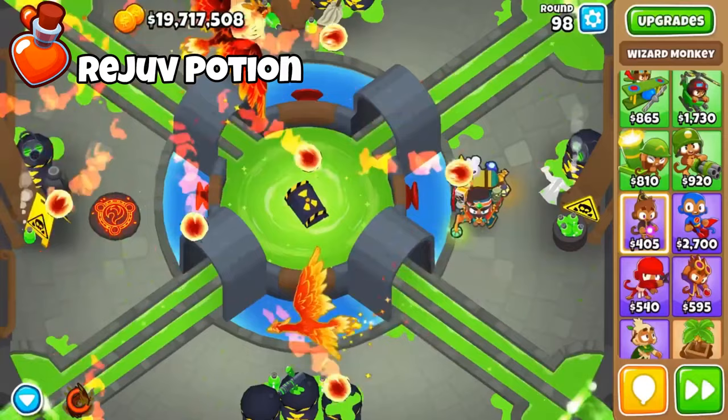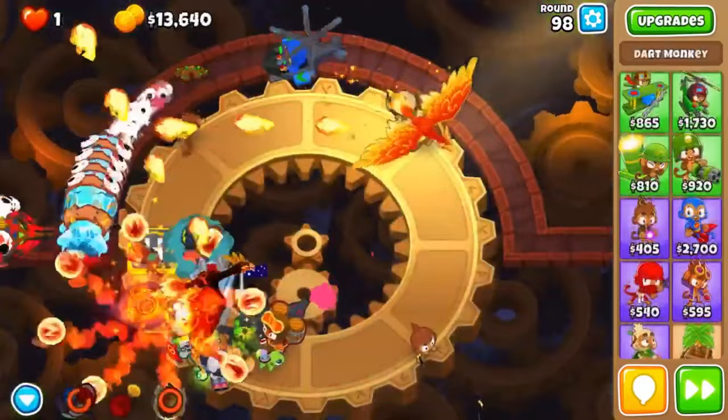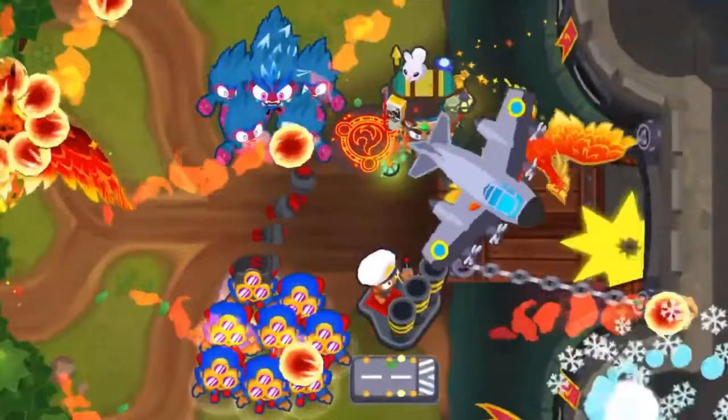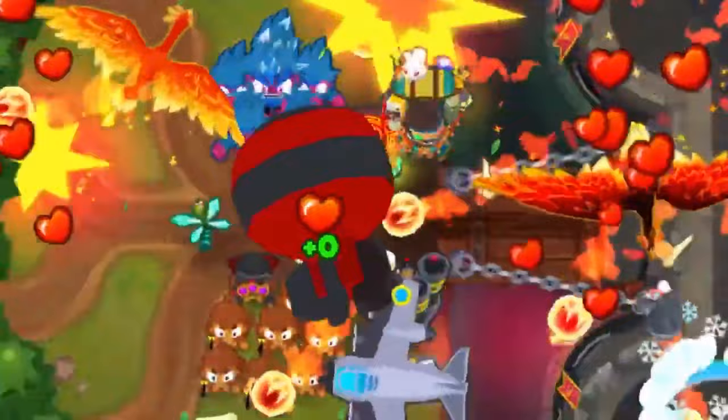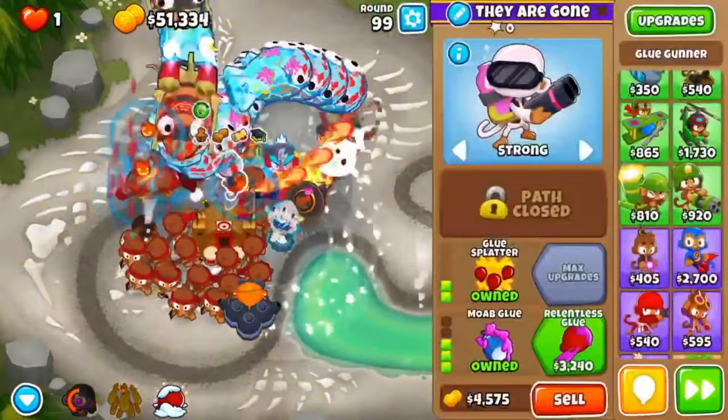The Rejuvenation Potion is a really cool item for the late game. It can make ability-based strategies really, really strong and much easier to use. Towers like Plasma Monkey Fan Club, Zara Bomba, Tectare, and Total Transformation will shred when you can recharge the ability. If you're not great at stalling rounds, it will give you a lifeline in case you mess up a stall — you can rejuvenate, get the ability back, and beat CHIMPS mode.